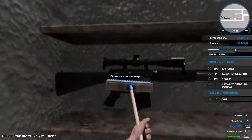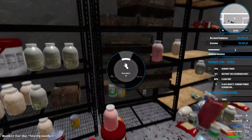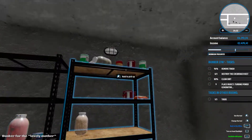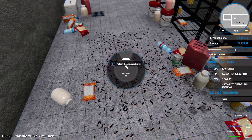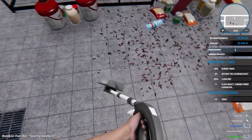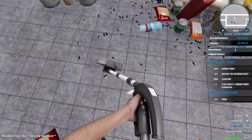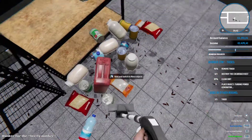They have a gun in here guys, look at that! If he's cruel, she has the right means to do what is right. Look at the name of the mission: 'Bunker for the Lovely Mother' - between commas - so it seems like yeah, the guy is just mean. Don't worry, she has a gun in here, don't you worry.